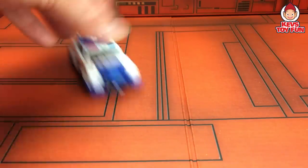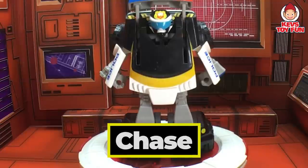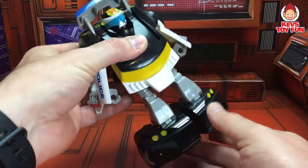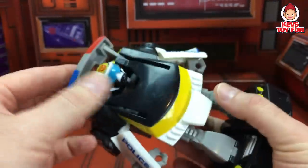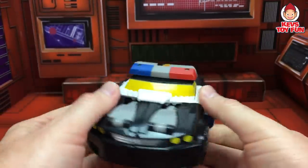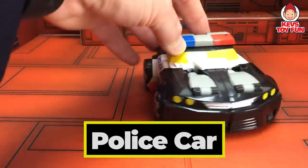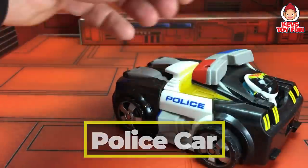Look at him, Strongarm. This is Rescue Bot Chase. Let's see what kind of police vehicle he transforms into. First, you just take the lights. And there we go — that was easy. Chase is like a black and white police car. Take a closer look at him — how cool is that?